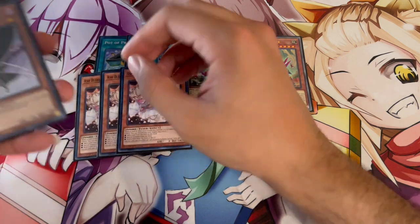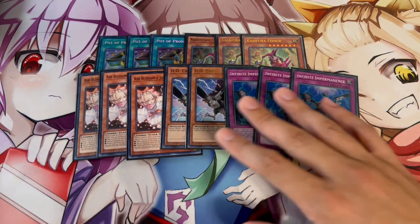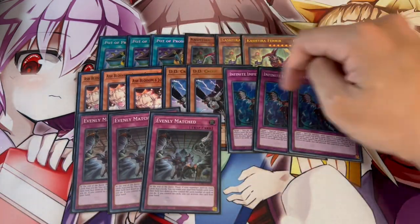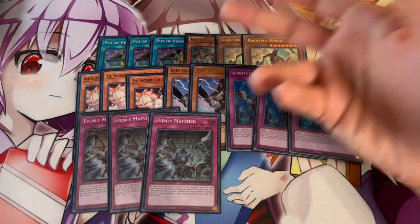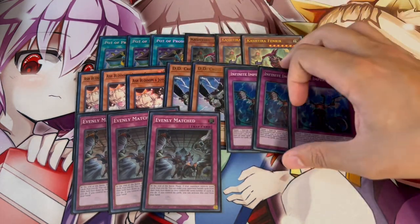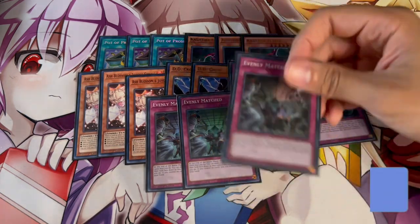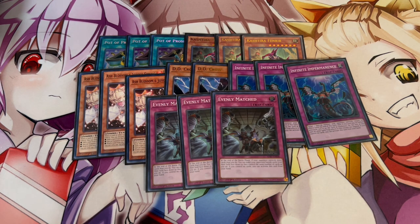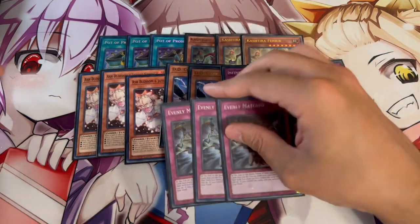For hand traps, we're playing three Ash Blossom, two Didi Crow, and three Imperm. I wanted to keep it at 40 cards — you can see it's at 37, and the last three cards to make it 40 are three Evenly Matched. I decided to main Didi Crow because it's just so good into today's format — it's good into Unchained, Tier Limit, and even odd rogue decks. Imperm and Ash Blossom are very important. Evenly Matched is great going second to help break boards, and since this deck can struggle going second, you want cards like Evenly, Fenrir, and all your hand traps. On top of that, Evenly is a normal trap you can discard off of Holtea to get your combos going — so going first it's just discard fodder.